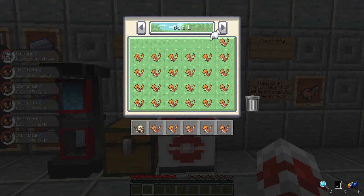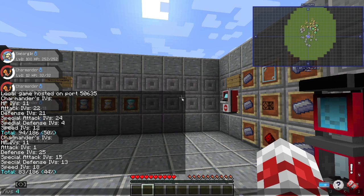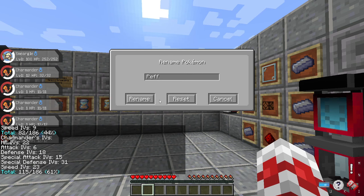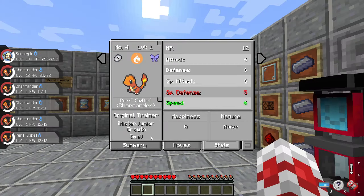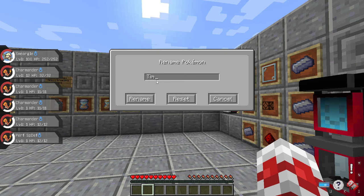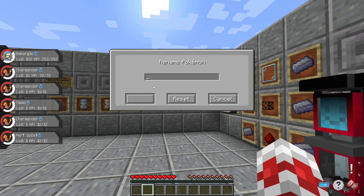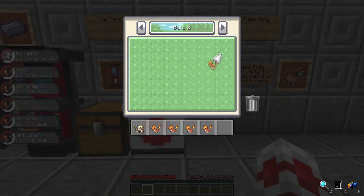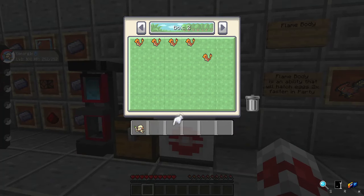I'm going to pull the PC open and look through these Pokemon. You use the IVs command to check if any have perfect IVs. Here's one with perfect special defense — I'm going to rename it so I know. Here's one that's timid — I'll name it timid for the nature. Here's one that's enormous — I'll name it for size. So we'll set these aside and continue looking through all the Charmander until we find all the traits we need.